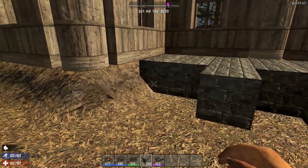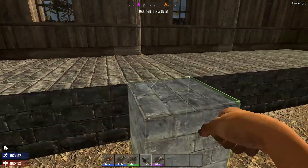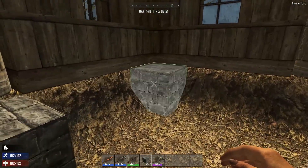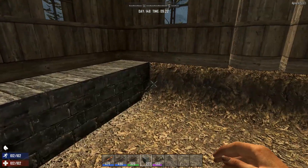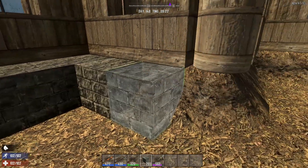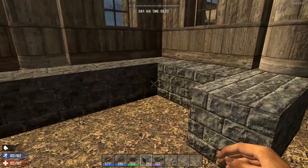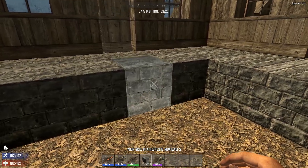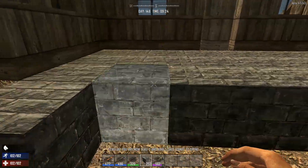I never thought I'd say this, but I kind of miss Space Engineers' ability to drag and drop multiple blocks at once. Yeah, but it's much more satisfying when you do it because you're placing everything individually.